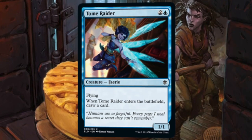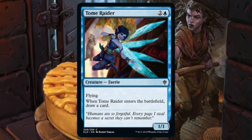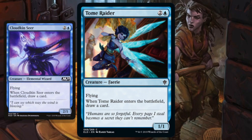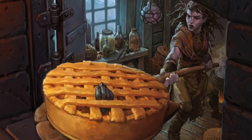Next up is Tome Raider — for two and a blue you get a 1/1 Faerie with flying. When it enters the battlefield, draw a card. After M20 we got Cloudkin Seer, which is just this card but better. If you're looking for another copy of that effect, Tome Raider is there; if not, Cloudkin's better. End of analysis.